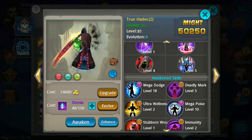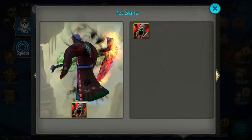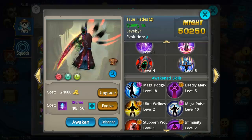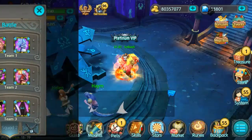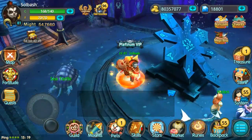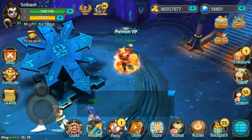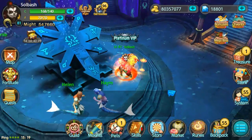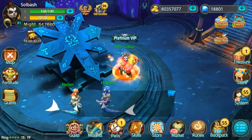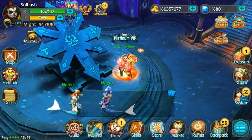That is my list for the top three daily viable pets. If you have any questions about any of these pets, leave them in the comments below. Also check out the awesome skin they added for Hades in the last update — it's been a while since they've put one out. Hades is just a beast, able to do 100 to 200 more damage. Thank you so much for watching — like, comment, and subscribe. I am Soul Bash, you guys have a nice day.